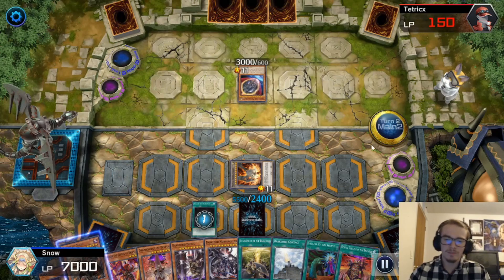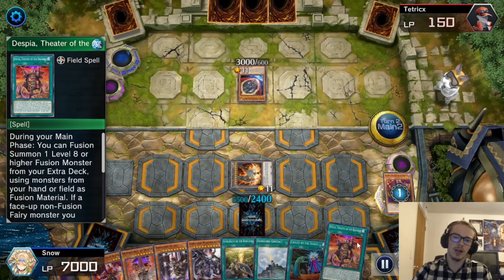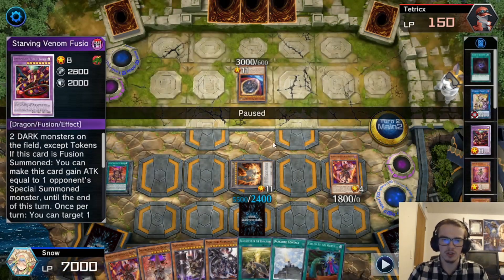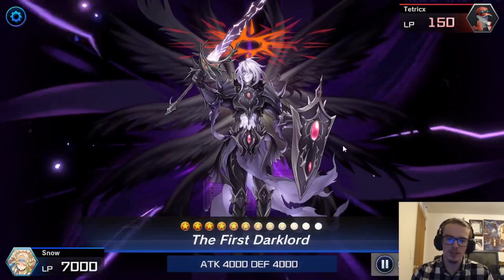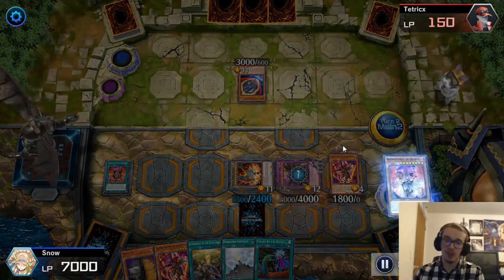We're going to activate Allure of Darkness. They're going to Nibiru us, and there go all of our monsters. We don't really get that big of a token. But notably, we draw into the Despia Theater, which is absolutely crazy. We also get to special summon out Aluber from the grave because a fusion monster went to the graveyard. We're going to negate the effect of Nibiru, which is funny. And then we are going to fusion summon for three. That's right, we're fusion summoning the First Dark Lord. We're going to pop his field because it's funny. And Dramaturge of Despia comes out as well.